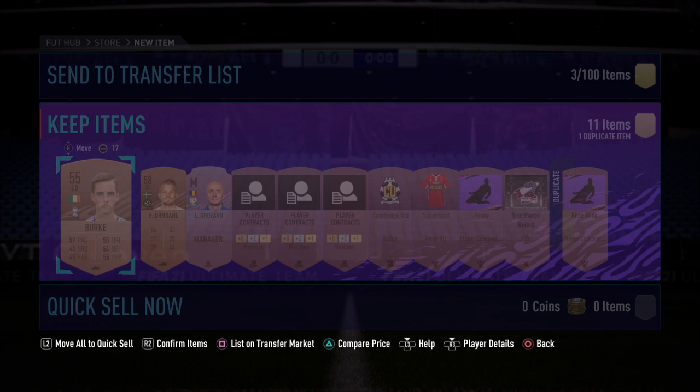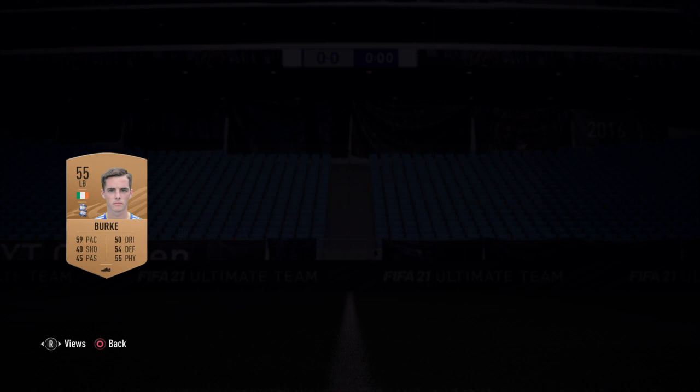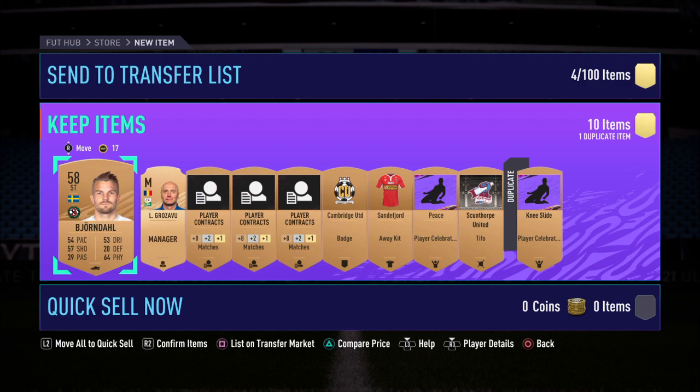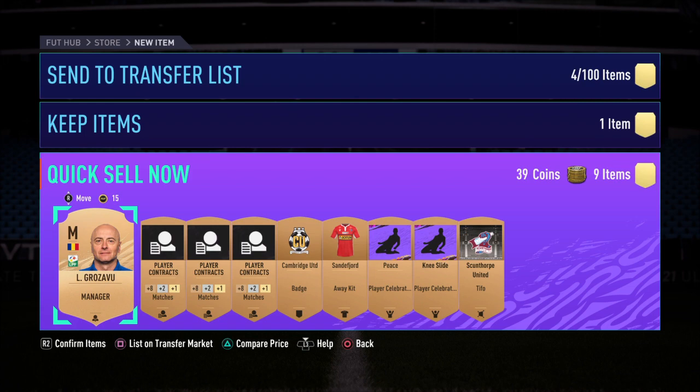But that's not the main way to make lots of coins. The real money is during these card checks. This guy is from Swedish One — he won't sell. You see a lot of them listed for 200 coins, but you're going to be quick-selling everything except the listed players. So you're getting 39 coins from quick sells — that's already 10% of your coins back. We just made 150 coins on one pack.